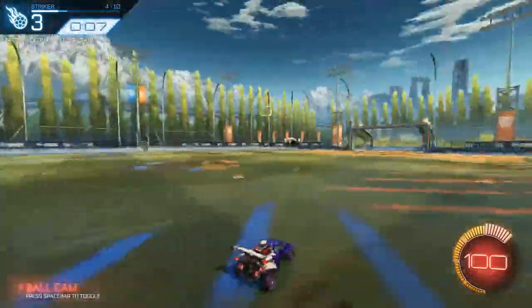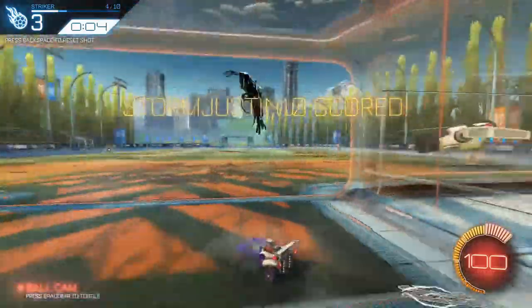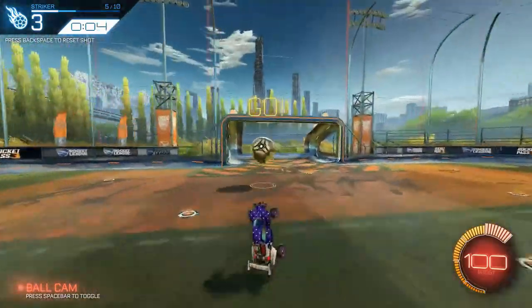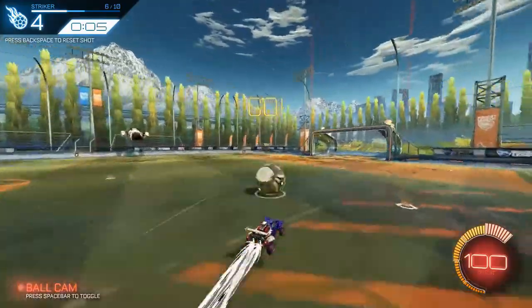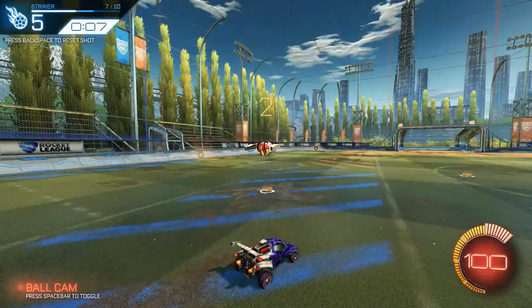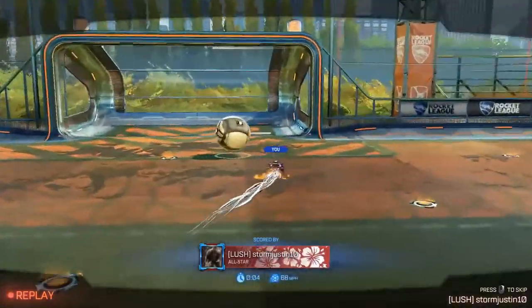Even if you don't get the ball in the first try like I don't here in this shot, you're going to want to try and set it off in the corner, off the backboard, and try and get a little dribbling in there so that way you can get the ball in or get a good pass for your teammate when you're actually playing a game. These training packs teach the fundamental skills you need in a competitive setting, and they do a very good job at getting you familiar with where you need to hit that ball on your hood, or the fender of your car, or when you need to jump, so that ball goes the direction and speed that you want it to.